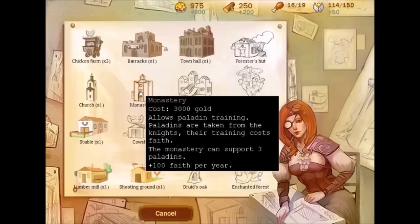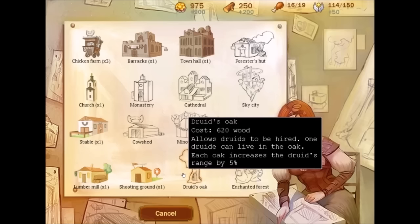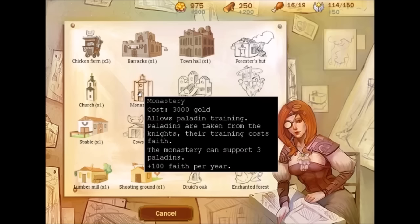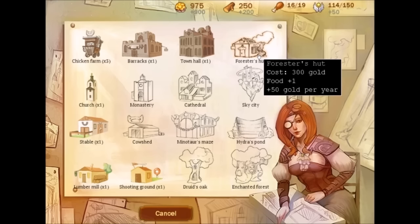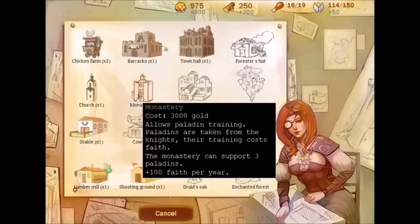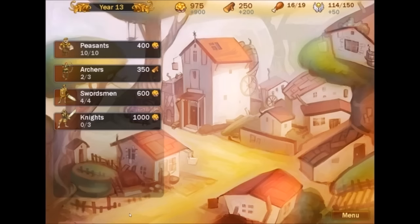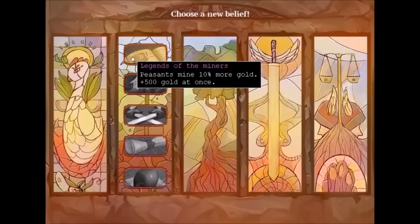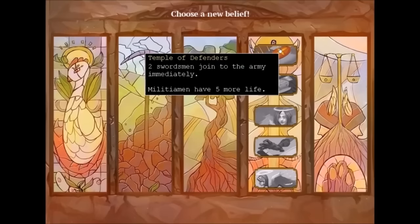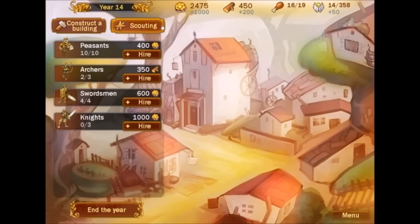I think we'll save up. I went heavy on the forester's hut last time around, so I'm going to try not to do that this time. I'm going to see if I can focus on more troop training. Maybe another barracks, or maybe just a lot of paladins so they can heal. End the year. New belief: peasants mine 10% more gold. I think we're going to do that because I want to get it as early as possible. Let's do that — the more gold we can get, the better.